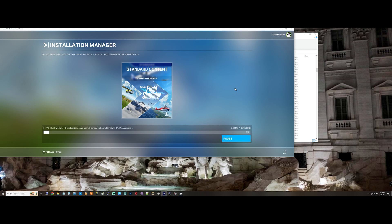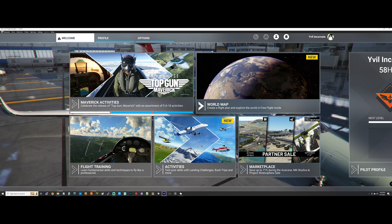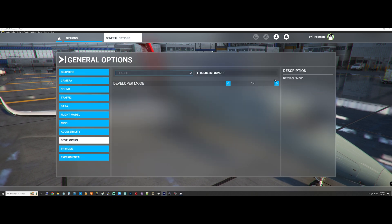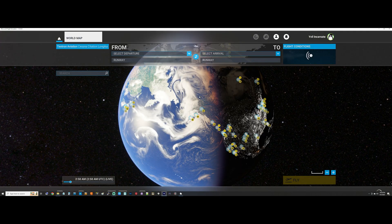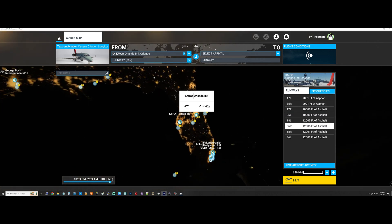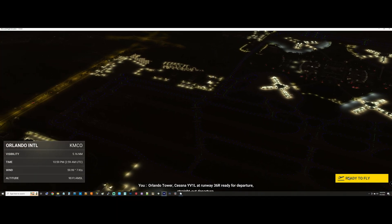Now I've got to wait for all of this to download — I won't make you wait through that. When it's finished, we're back. I'm going to go turn off the debug options; we don't need them anymore. Let's go back to the world map and the same airport. And the pink planes are gone.